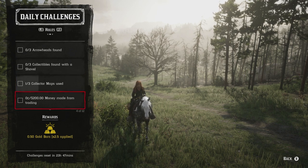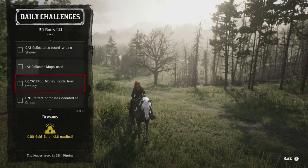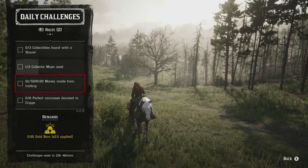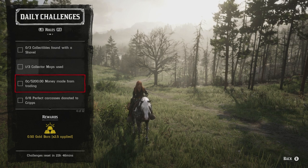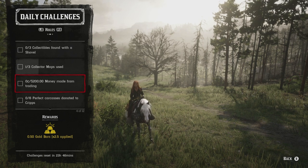$200 money made from trading: just do a local delivery, since you'll get $500 as long as you have a full 100 goods to sell. You can invite friends because they'll make $250 helping you, letting them complete this daily challenge too. Or if you don't have it yourself, help a friend do a delivery so you can get that $250 instead.